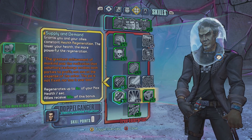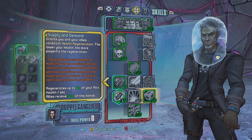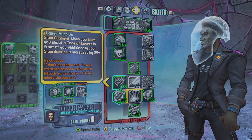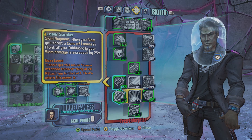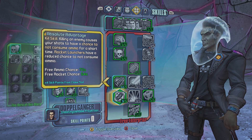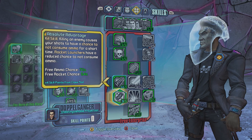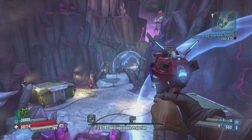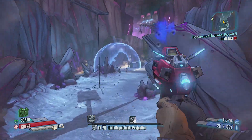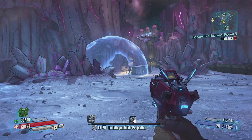Next, both portions of skill Supply and Demand were buffed. Health regen was increased to 8% per point when it was originally 5. And ally healing bonus was increased to 50% instead of 20. Also, Jack's Slam Augmentation skill called Laser Surplus now adds 25% slam damage. The kill skill Absolute Advantage had its rocket effect buffed from 4% per point up to 6% per point. It sounded like a lot of changes, but really not that many — just basically quality of life, making a lot of skills now worth taking.